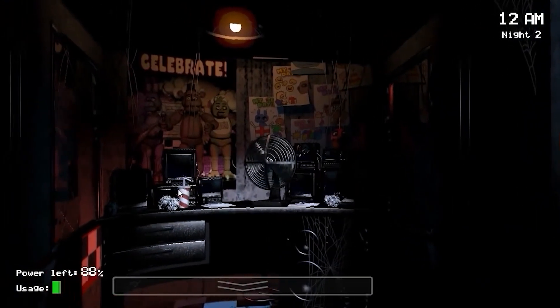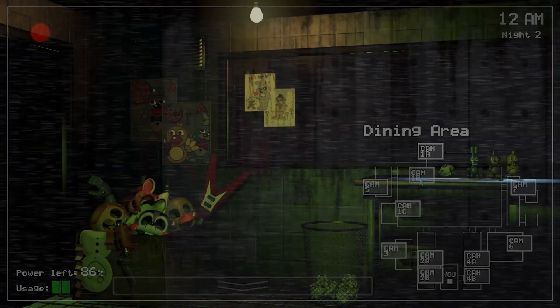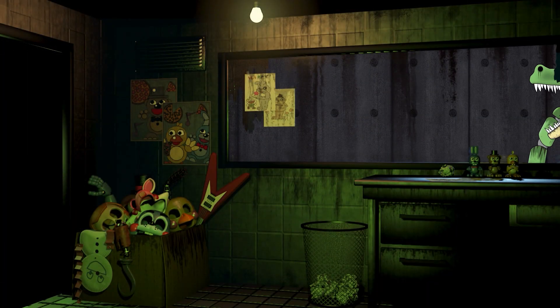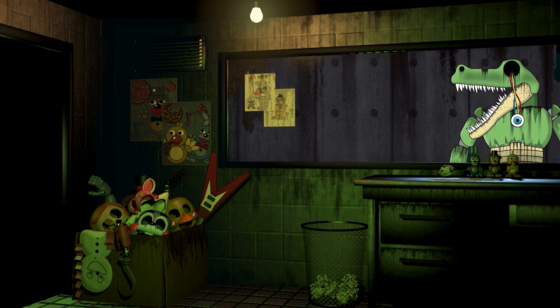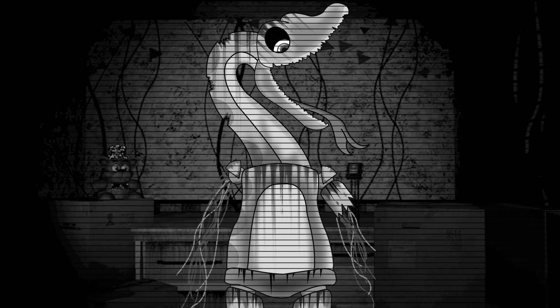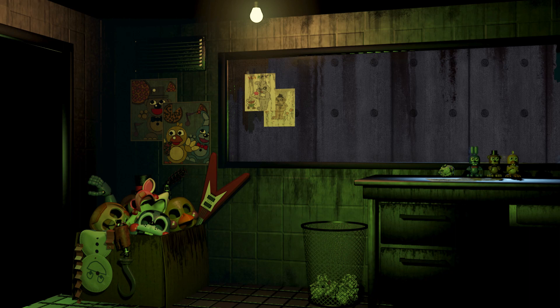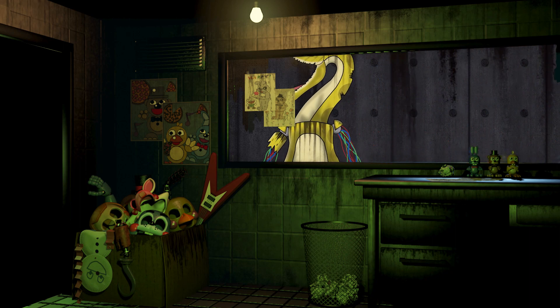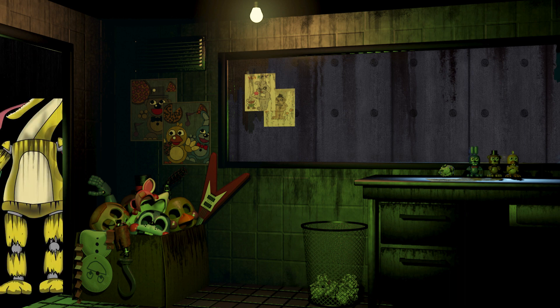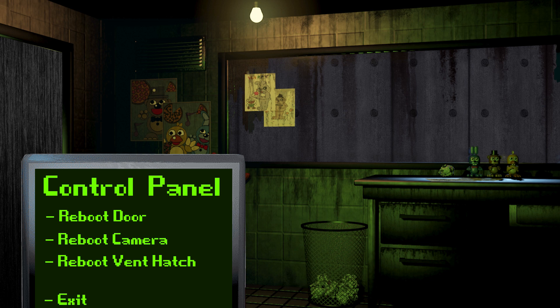Now let's get into the gameplay segment of the video. As always, the gameplay loop is based on the classic FNAF formula of observation and management. So far the Night Guard has had to deal with Greg the Gator, and now they have to face Sadie. Sadie's starting position would always be in the security office, and when the clock strikes one, that's when Sadie would make her move. Sadie would always approach the door from the right hand side, which gives the player time to shut the door before she enters. But the player also needs to keep an eye on the control panel in case any of the systems shut down.